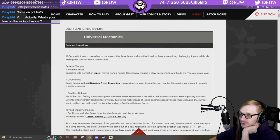Universal mechanics: they made it more rewarding to use moves that have been underutilized and techniques requiring challenging inputs, while also making controls more comfortable. Roman cancel — canceling into normal or special moves from Roman cancel — triggers a slowdown effect and limits the tension gauge cost.